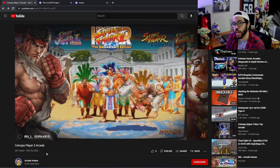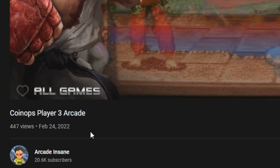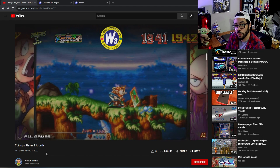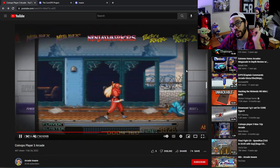The software that we're using is from CoinOps. It's called the Player 3 Arcade, meaning it's the third revision in the series. Now where you can find that software is up to you, but I'm going to link their Discord in the description. Now let's get our SD card plugged in and our software installed.